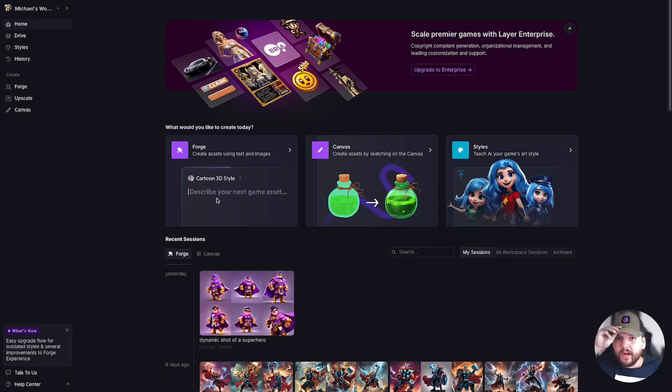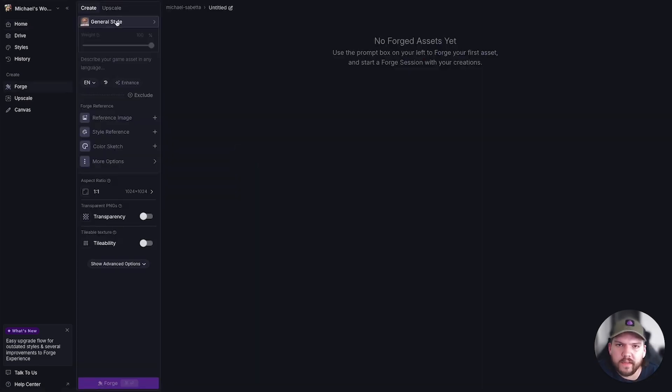Hey guys, Michael from Layer here. I wanted to go over a start-to-finish project of how to quickly create a superhero in a background and walk you through my step-by-step approach. Let's go ahead and start a Forge session.